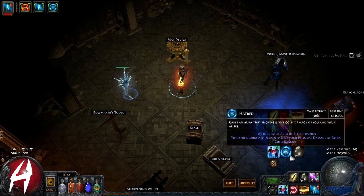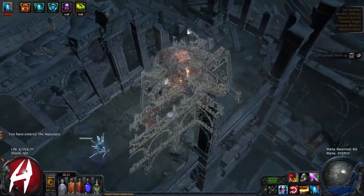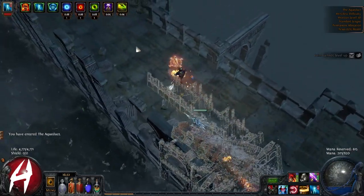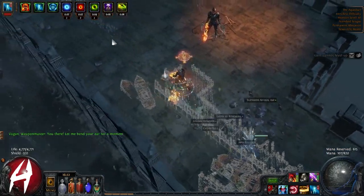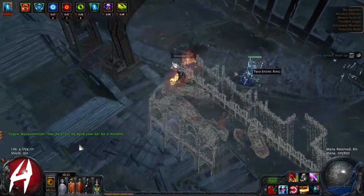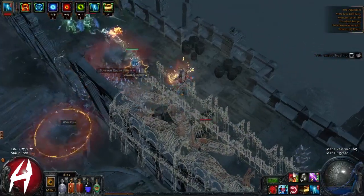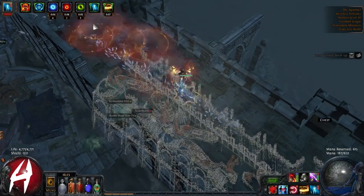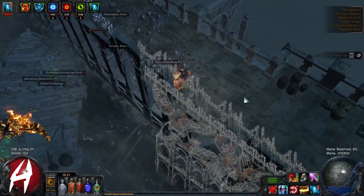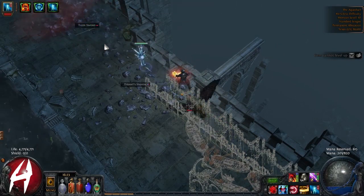Let's check out some tooltip DPS. We'll go to Aqueducts — if you want to see in-game map footage, check out my Twitch channel where I have a lot of high-level maps. We're now running 73s and hoping for the best with the new map system. All right, with max charges and a quick Rallying Cry, we're looking at a 36.5k Puncture with a 13.3k GMP Chain Lightning Arrow with great healing from Life Gain on Hit. Reflection is no problem with this character — I'm very happy with this.